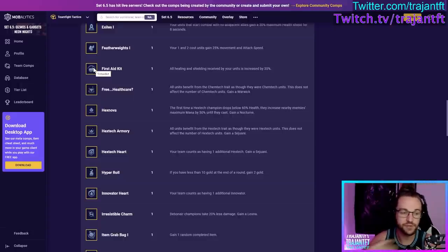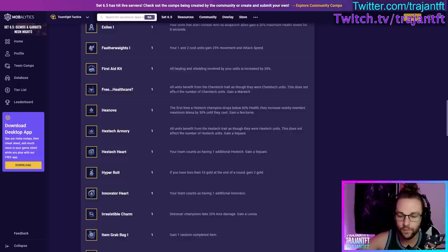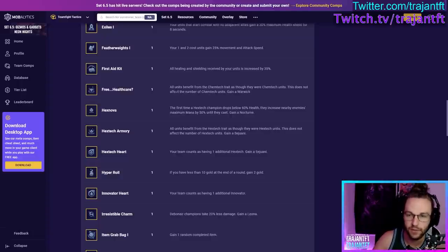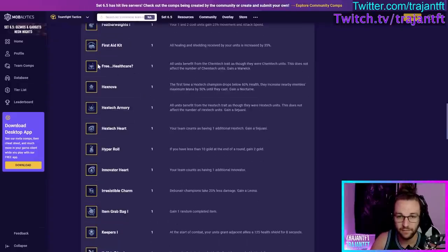First Aid Kit — all healing and shielding your units receive is increased by 35%. Good in almost all scenarios. When you get to the late game you'll have so many types of shields and heals that basically every comp will benefit. Very good with Enchanters and stall comps like Seraphine. Free Healthcare — all units benefit from the Chemtech trait as if they were Chemtech units (does not increase the Chemtech synergy count), and you gain a Warwick. Take this if you're playing Chemtechs — it's the best of the unity augments and was getting upgraded to tier 2.